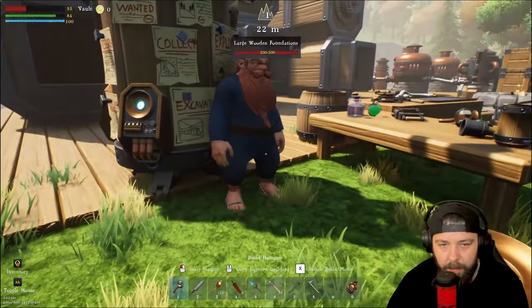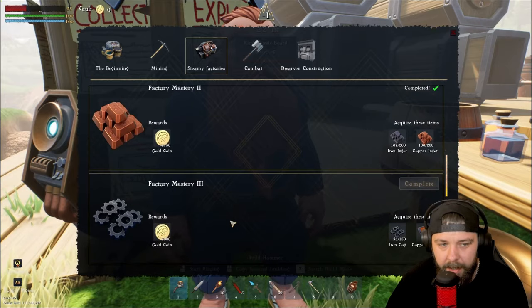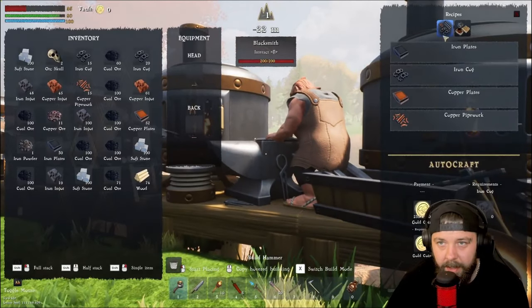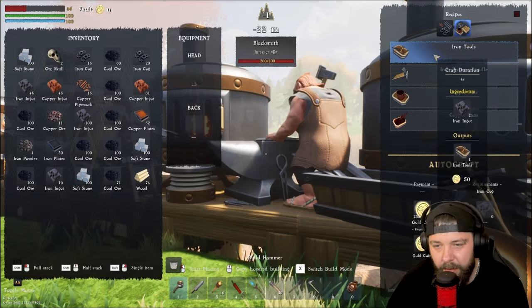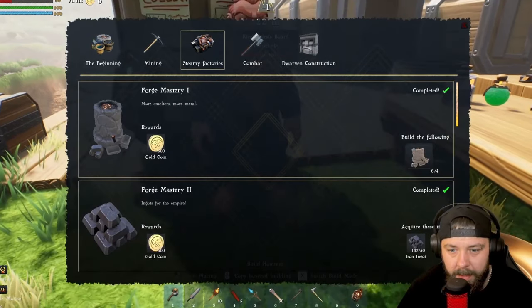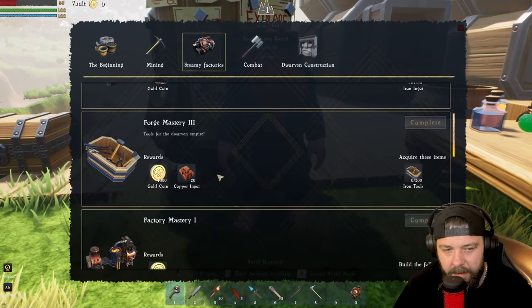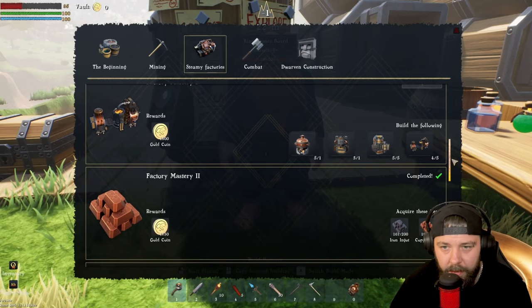Now we're going to focus on completing the 150 iron cogs and 200 copper plates quest — that will give us 2,000. Then basically we're going to keep on producing copper pans, and also do the iron tools because that will tick off another quest on the list for another 1,000 coins and a bonus of 20 copper ingots. It looks like we do need another smelter since I've only crafted four of the five. Let's see if we've got enough to make it — we have. Perfect.